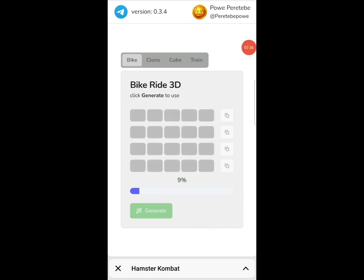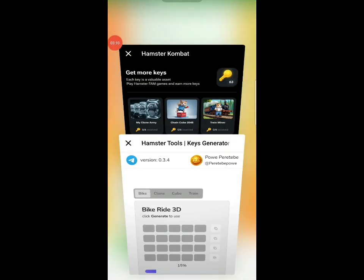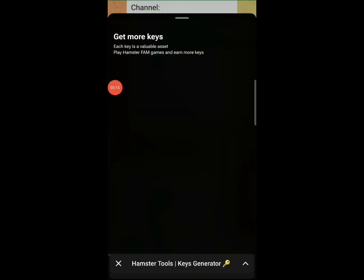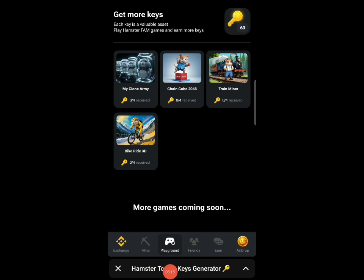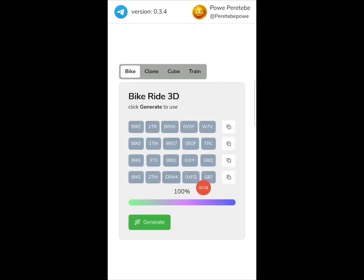If your Telegram is updated you will see the minimize button right here. You can minimize and go back to the bot. You can see the two mini games minimized. Let me open the other one — you can see the percent is counting right now. Once it reaches 100 percent you have to wait for the code to load up.